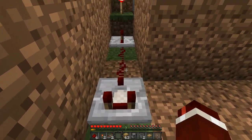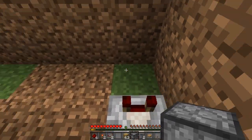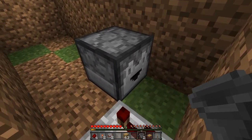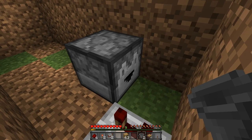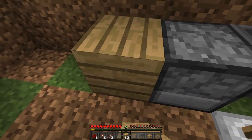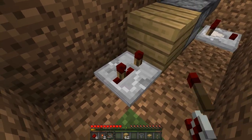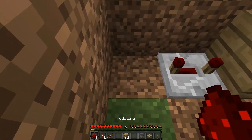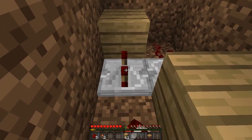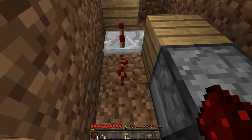Place a redstone comparator going into that dust. Get your dropper and place it on this block here facing to the right. Then place one hopper going into the front face of the dropper — make sure you're crouching and right click the front face of the dropper. Now behind the dropper place a block, then a redstone repeater going into that block on the back set to a full tick delay. Then behind the repeater: one bit of redstone, one block to the left, a redstone repeater going into that block on a full tick delay, and then a piece of redstone there.